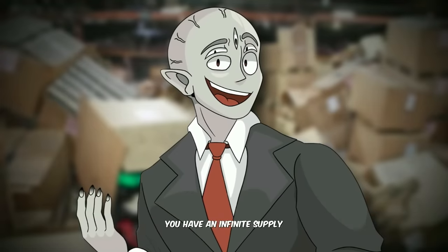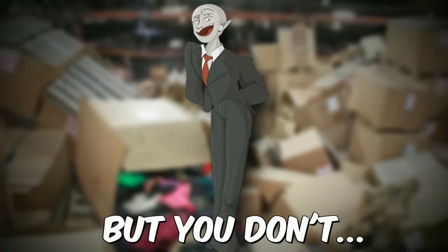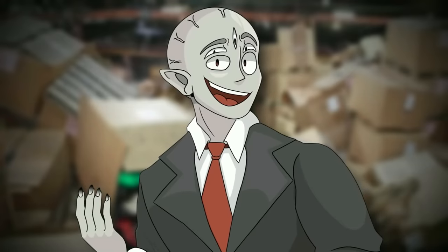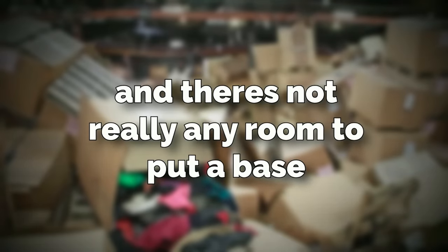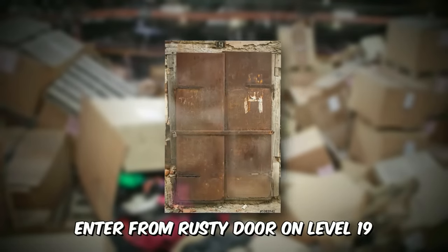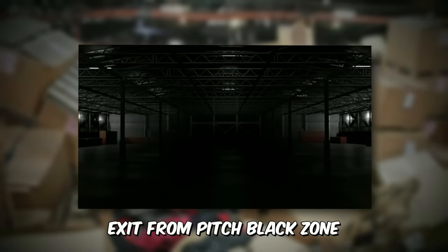Between the rooms there are huge open corridors with warehouse-style layouts, where most floor space is taken up by pallets of drinks, boxes and crates, and racks — forming a kind of maze that cuts the level into short straight paths. You might think you've got an infinite supply of drinks, but you'd be wrong because the drinks are all filled with that oil substance — no matter what their label says. This level has no outposts, bases, or entities. To exit, find a corridor with no lights and a completely oil-soaked floor — walking through it for a few hours will send you to level 6 or level 22.